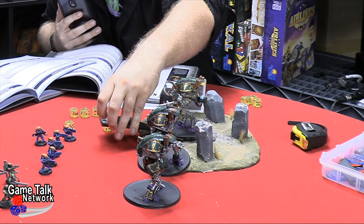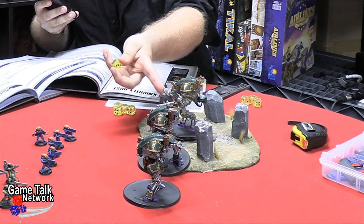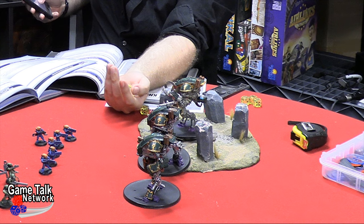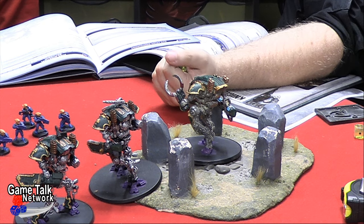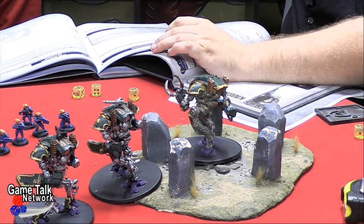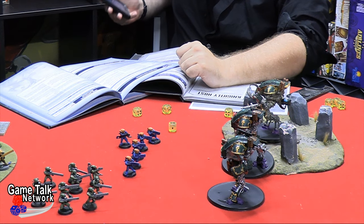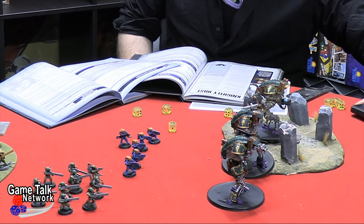Now I've got the rad cleanser here - going at this breacher squad. It's an assault D6 weapon - four shots. It's a flamethrower-style weapon so it automatically scores four hits and wounds on two-up. One, two, three, four wounds. You do get your armor save against that though - four of them. One of them goes down - one of them got irradiated to oblivion.